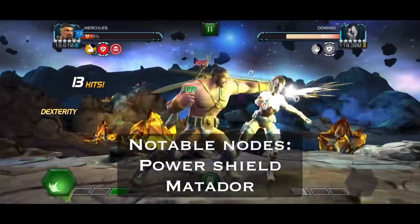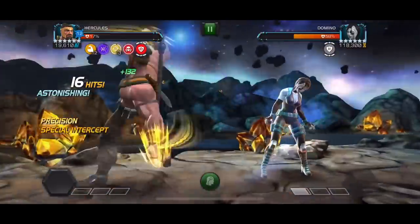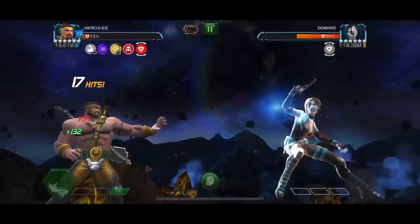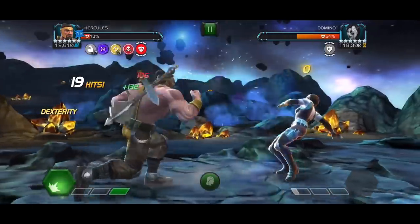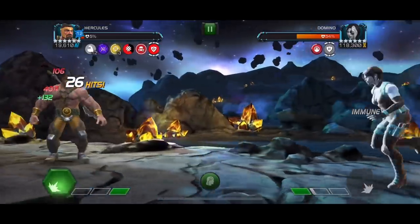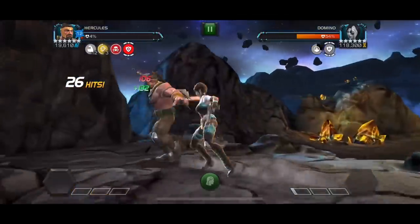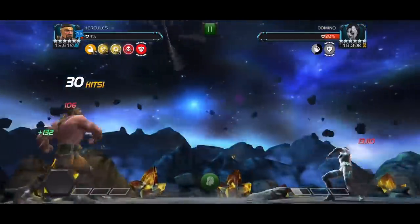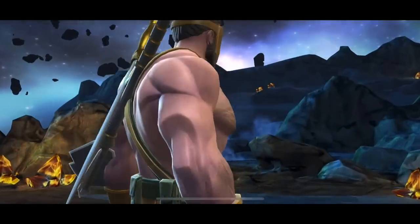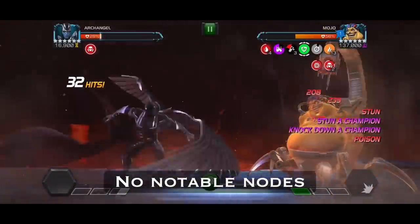This matchup can go very south or very well. For me it went well because I got lucky on the Matador procs. What I did first was sacrifice my whole team to get her down to around 60-80% — Cable did some nice degen damage, Archangel did work with neurotoxins — then I finished with Hercules, dropping one SP2 to finish her off. If you get lucky it's one of the easiest fights in the gauntlet, but if RNG doesn't go your way it can go very poorly very fast.